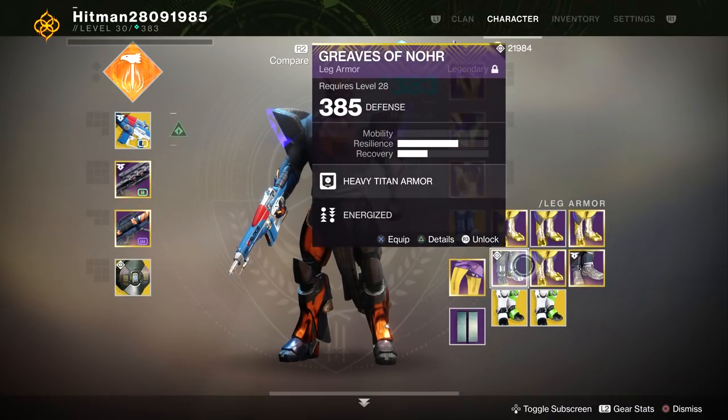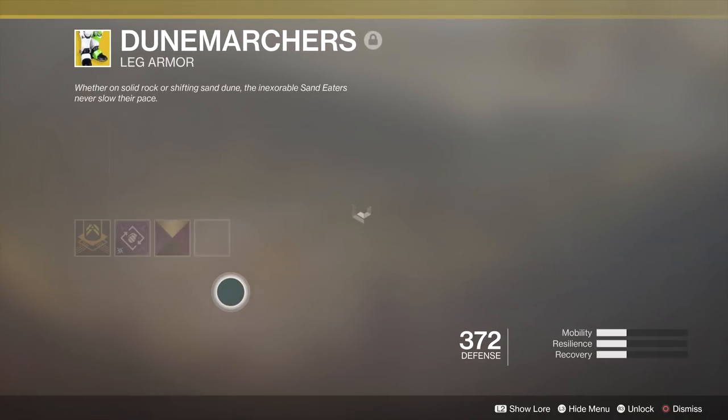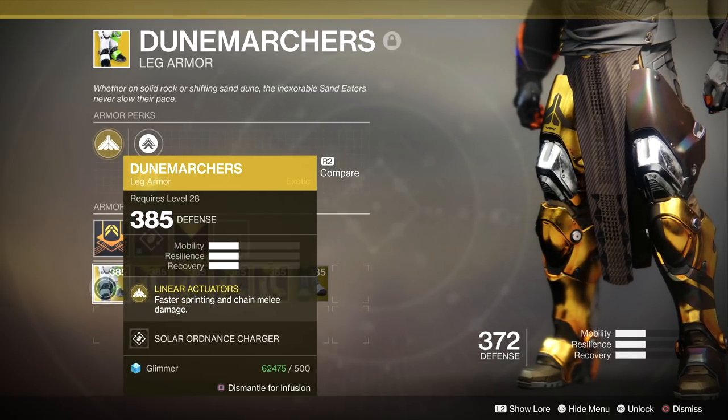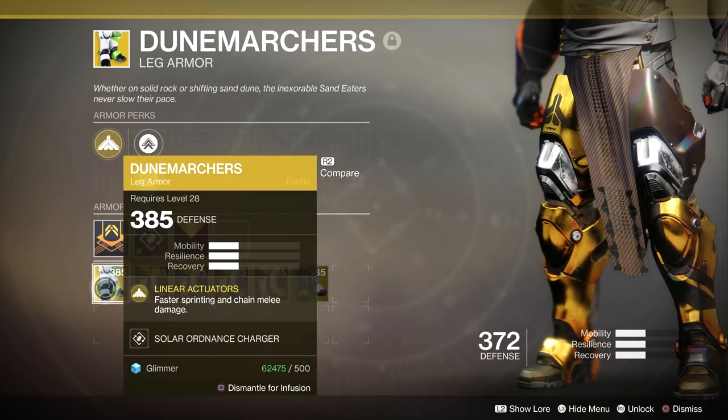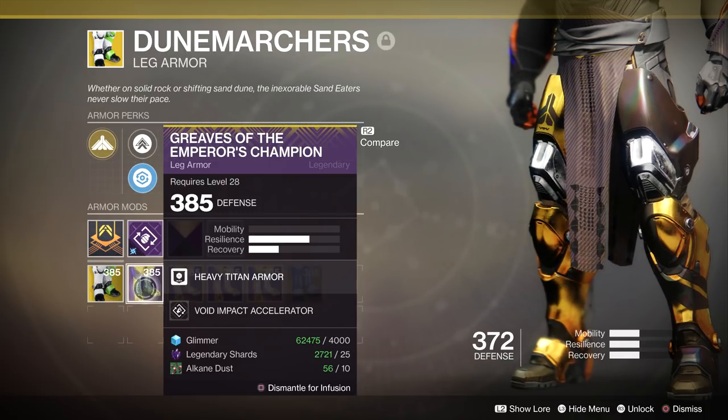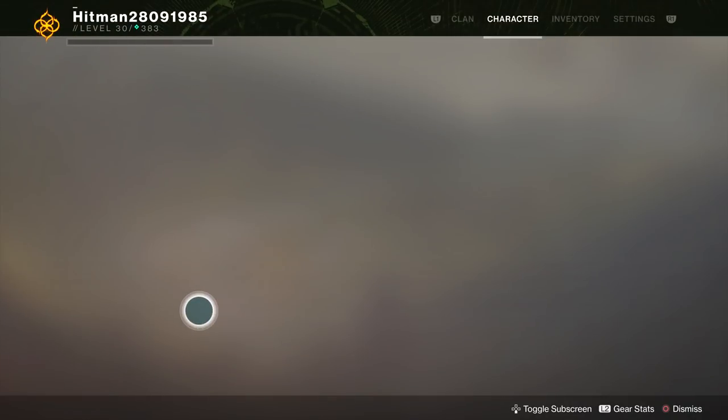Same thing for boots again — lower level boots here. The good thing is exotic into exotic is just glimmer. Bear in mind, this is just year one armor I'm talking about, not year two. Alkane dust again for legendary boots.